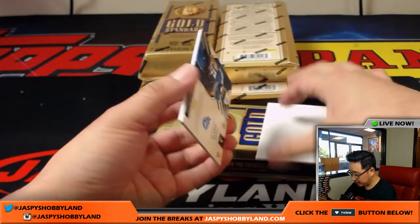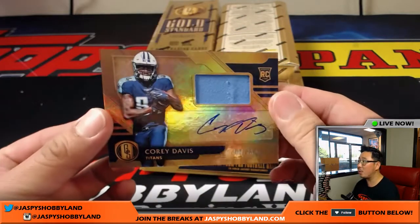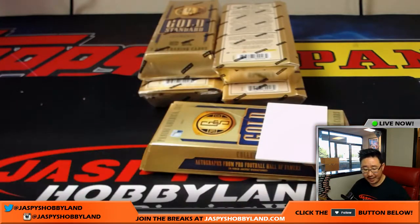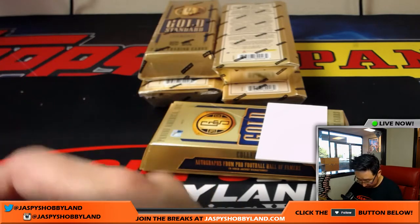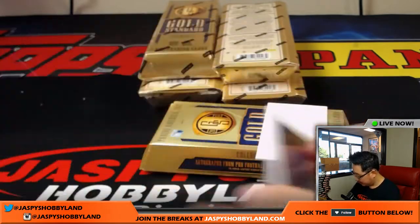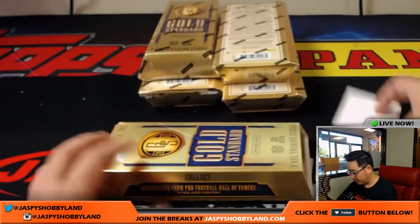And the last one is a nice Corey Davis — jersey and auto, 64 out of 75. A new weapon for Marcus Mariota. Chris Parent with the Titans.